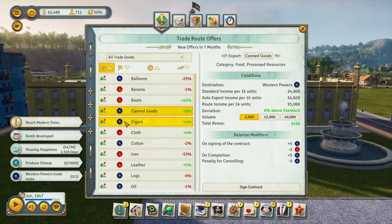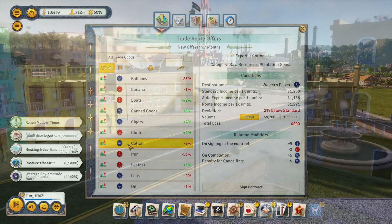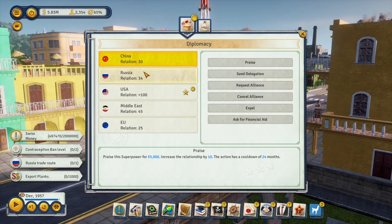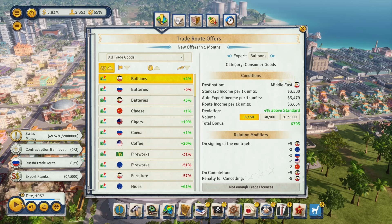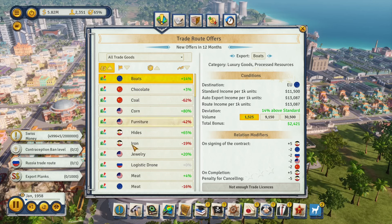In the World Wars and Cold War eras you can export to two superpowers, and in the Modern Times era you can export to five different superpowers. At the beginning of every year all trade offers refresh, so you want to pick up good deals before the end of the year and check this list often so you don't miss out.